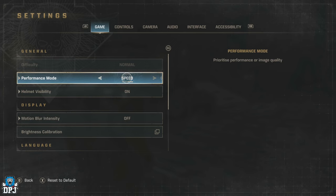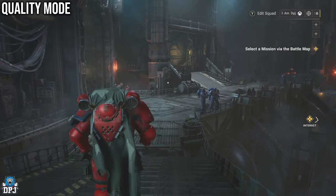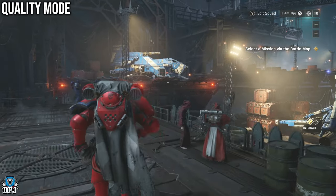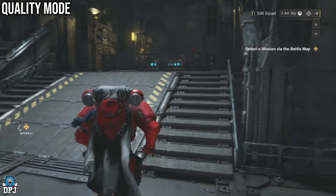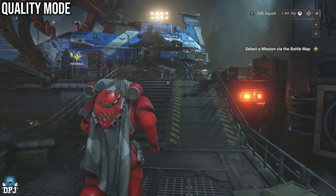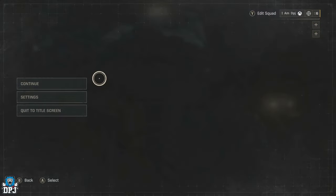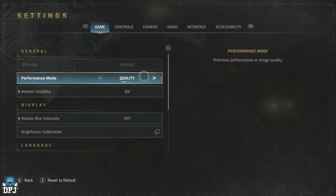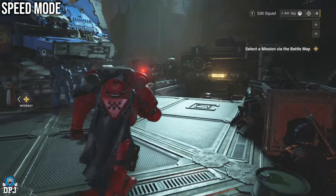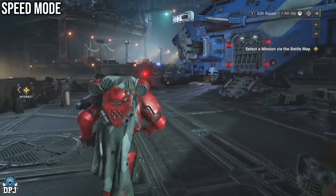The next section is one of the most important — Performance Mode. On console there are two options: Quality and Speed. I won't lie, although I played on Quality at first, when switching to Speed mode the difference was just undeniable. The extra frames made a whole heap of difference, and although graphics and image quality are supposedly lost when selecting Speed mode for those extra frames, I can't really say I noticed much of a difference.